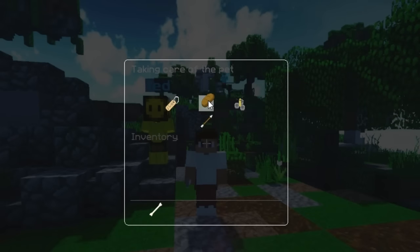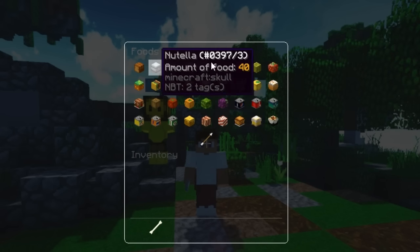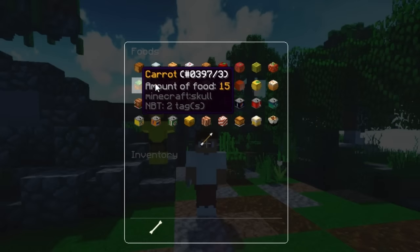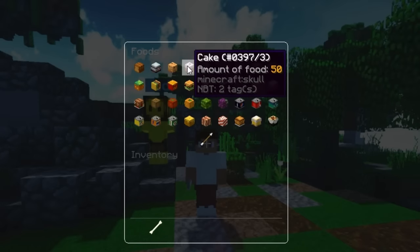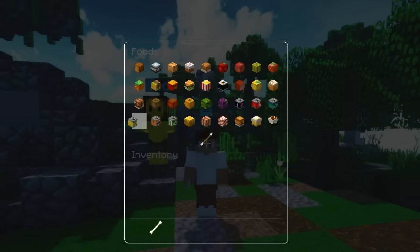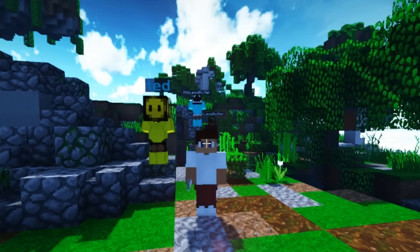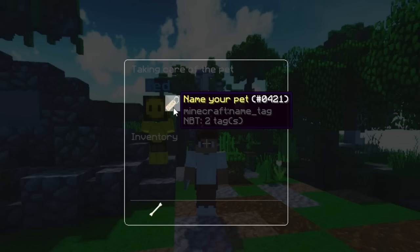Going into the food department, you can feed him depending on when he's hungry. There's a large amount of food here — let's just go for BZ Mellow Yellow, good enough. There we go, your purchase has been made. Of course you need money to do that, and then you can actually feed your pet.